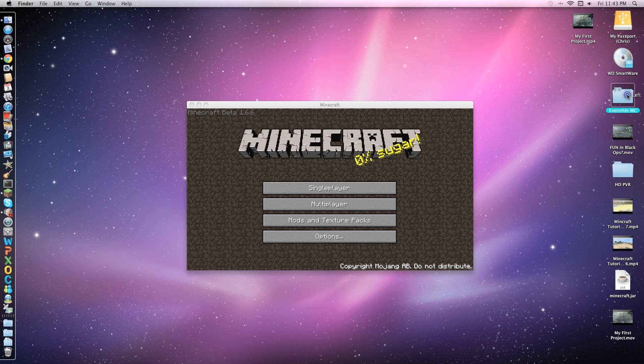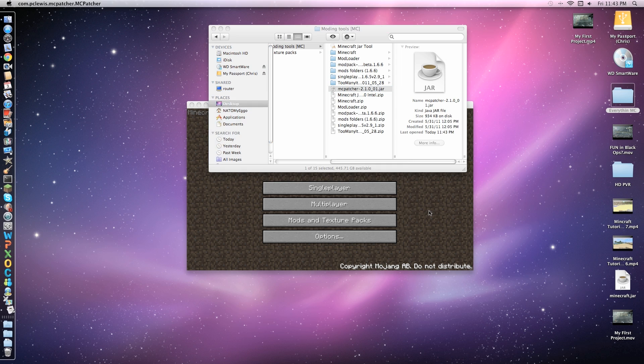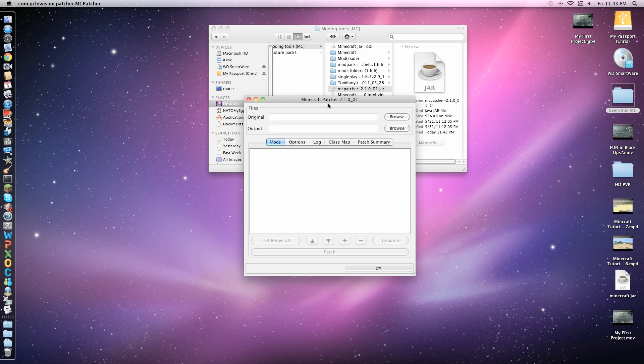Go into EverythingMC — or wherever you have all this stuff downloaded. I'll have this link in the description. HD Texture Packs first, so clear that. I like the better grass, so patch that.